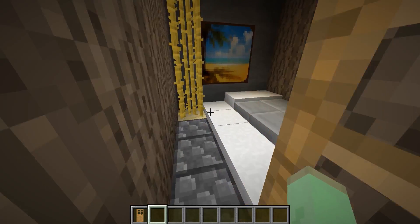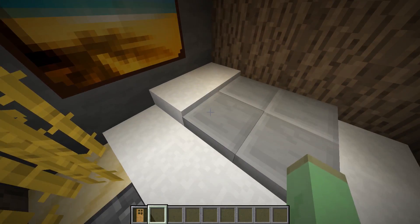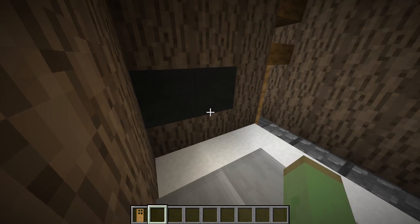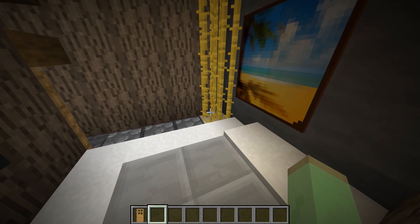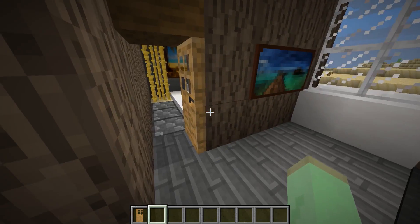This is the door which is the entrance to our room, and this is a single-bedroom house. You can just sleep here — it looks nice and cool.